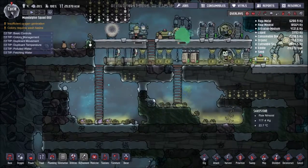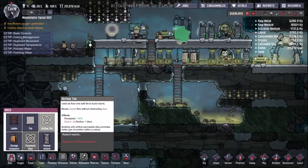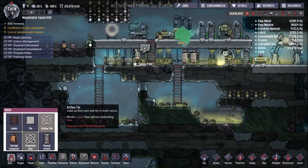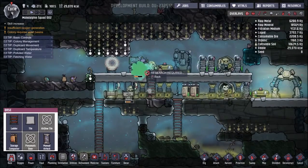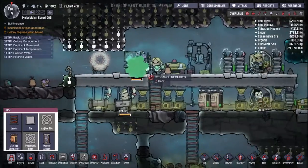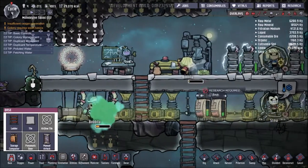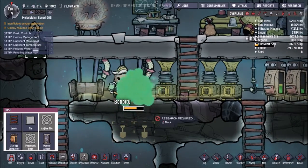First things first, I want to fix all this. I can't quite make air flow tile yet — this is what I'm working on right now, this is why I got the research in the first place. It requires gas piping research. Are they helping the research along, or are they building it? I really don't know what's going on with these people. What is going on with that green fog?